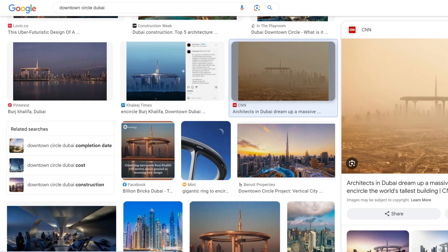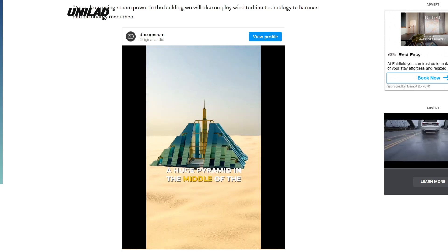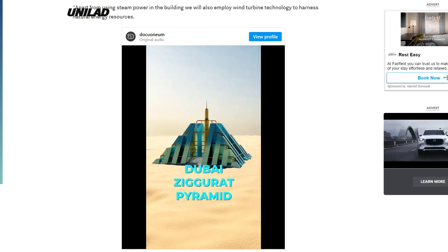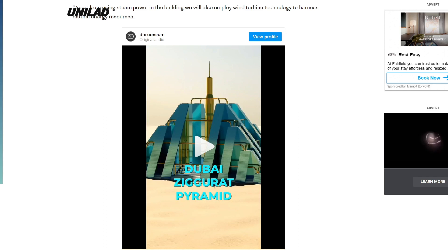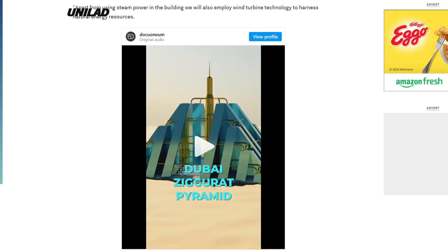That thing's absolutely ridiculous, but we're gonna get back on topic. The pyramid was the main thing I wanted to talk about. Huge pyramid in the middle of the desert — the Dubai Ziggurat Pyramid. So is it not going to be built in Dubai, near the city and its amenities and services? Are they just gonna build it in like the middle of the Rub' al Khali desert or something? Because that's what the renders make it look like.